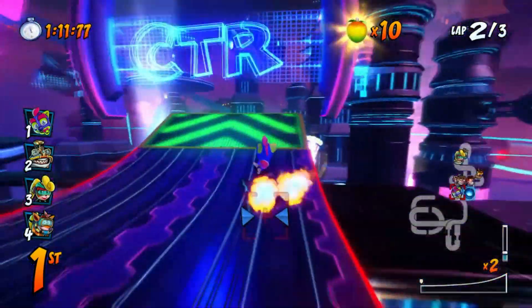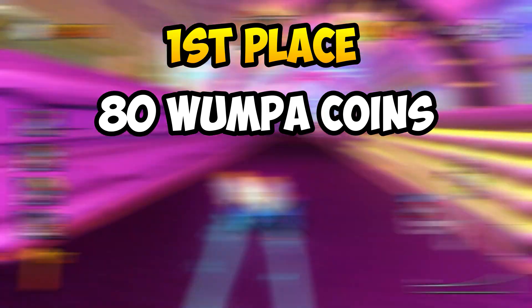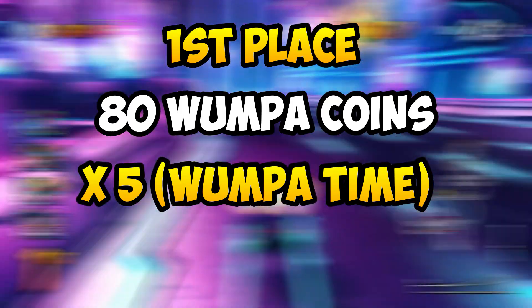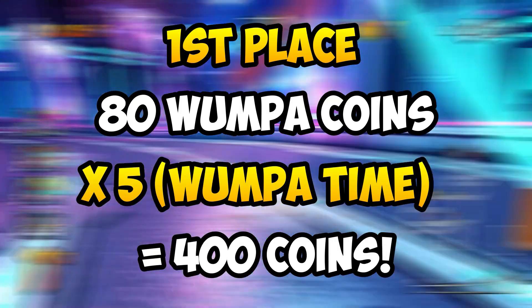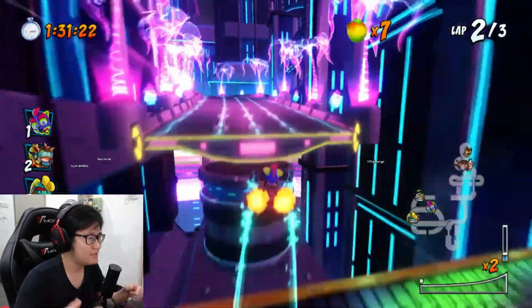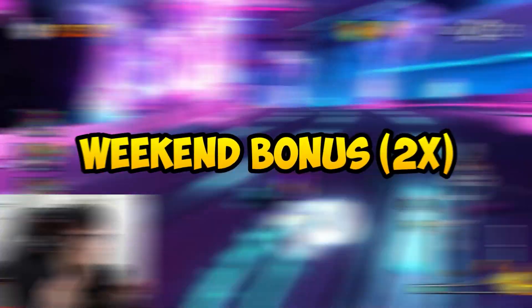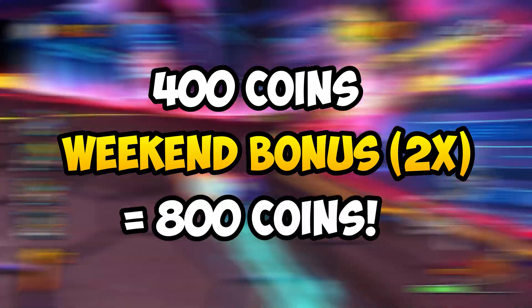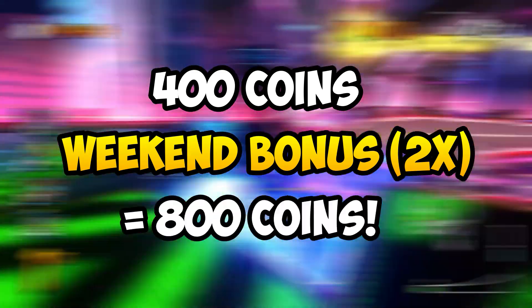For example, let's go back to Electron Avenue. If you get first place in Electron Avenue, you basically get 80 Wumpa Coins as a base value. And if you are still within that 30-minute Wumpa Time buff, multiply that by 5 and you will get about 400 coins. You can actually take this a step further by playing on Fridays, Saturdays, and Sundays, because playing on the weekends basically doubles the amount of coins you earn as well. So take 400 coins from Electron Avenue from getting first place, times that by 2 and you get 800 coins — all in one race.